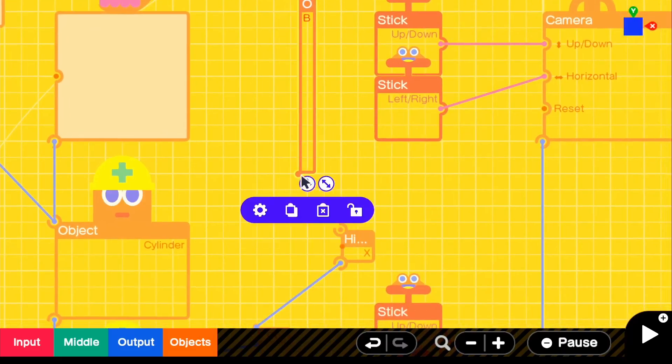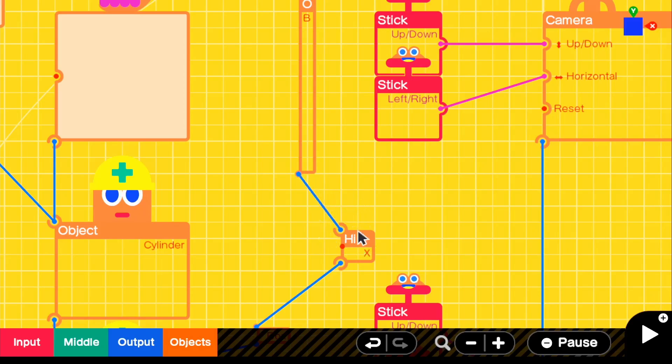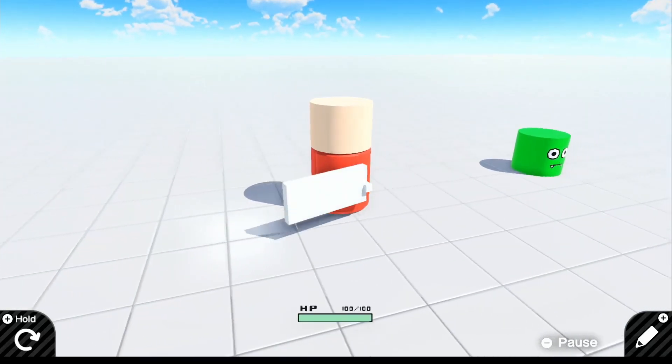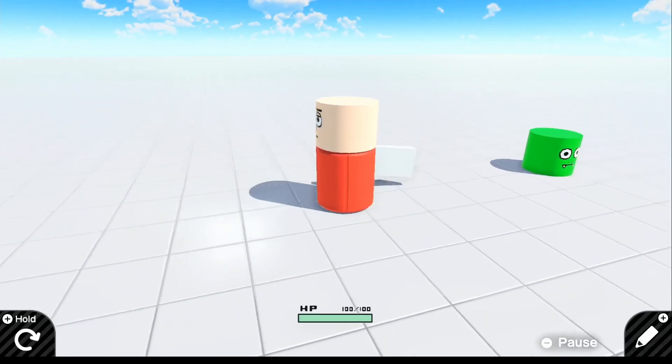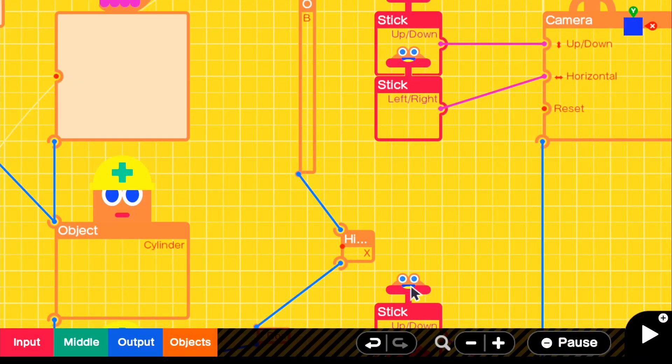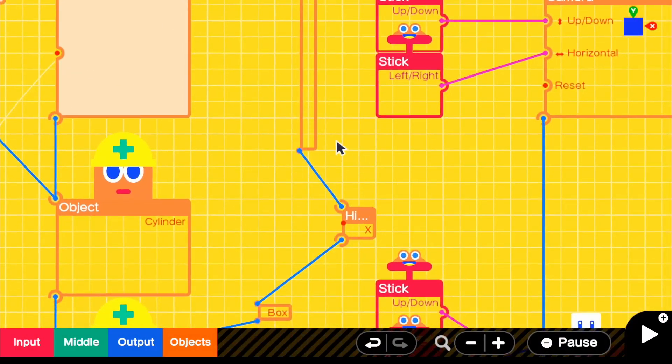So now all we have to do is connect our sword to our hinge. If we go into the game, you see that it looks a little bit janky right now and it's not really functioning properly, but let's go ahead and add the mechanic where we press ZR and it will basically move the sword either up or down.